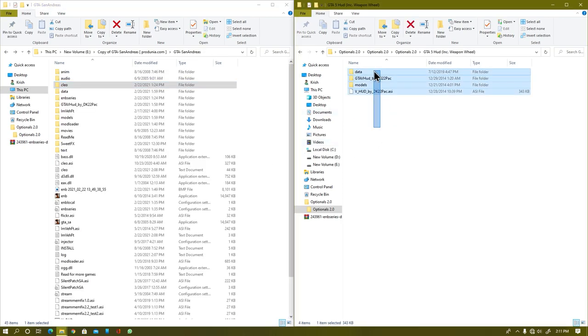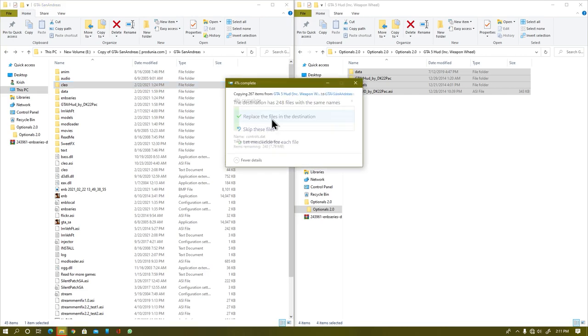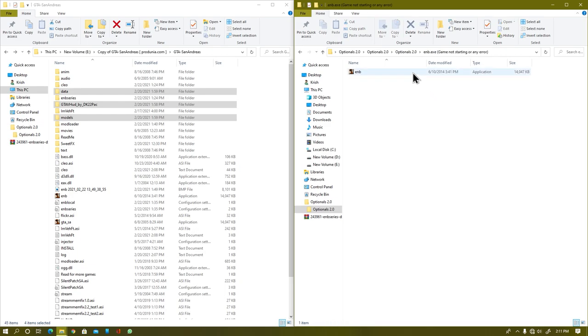Now it's time to install the jdfi boot — this is an optional mod. If you wish, you can install it. All you need to do is drag and drop. The installation is pretty simple — just drag and drop — and we have successfully done it.